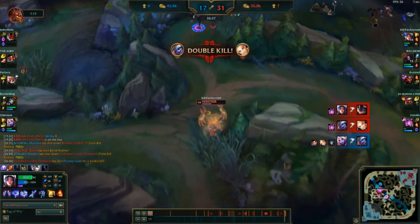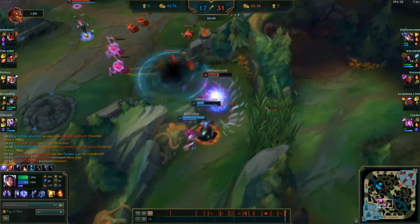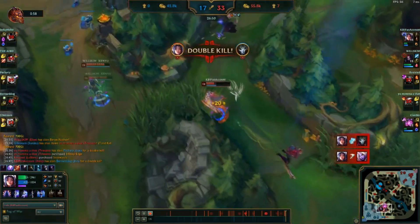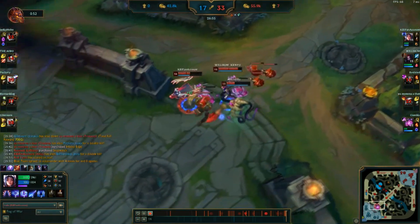If you fight Irelia under a huge minion wave, you're probably going to lose because she's going to heal around 200-300 HP. You should be utilizing that to the best of your ability, not wasting your Q on stupid things. Always stay calm, and in between auto-attacks don't forget to Q minions — and don't forget that your Q does double damage to minions.